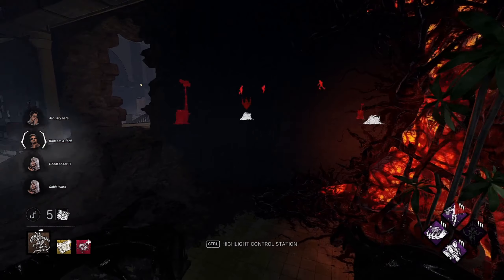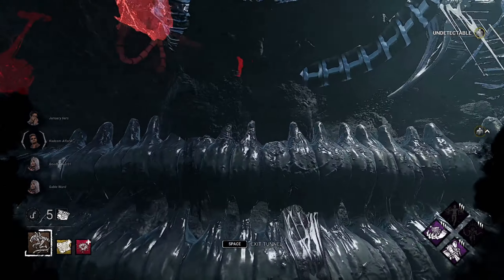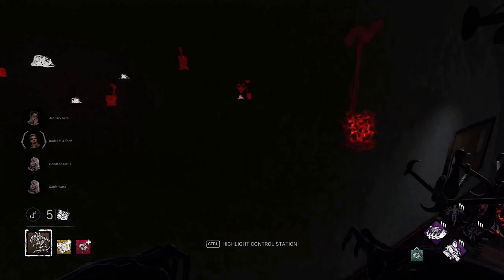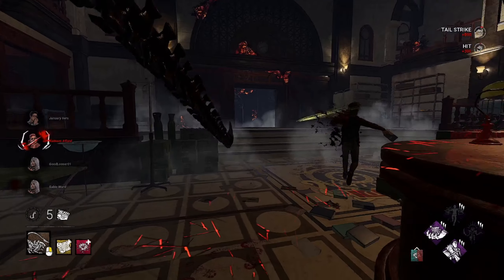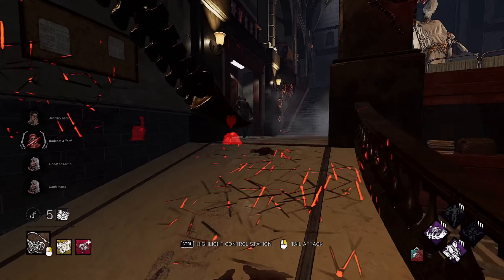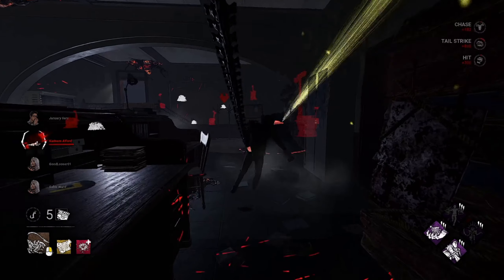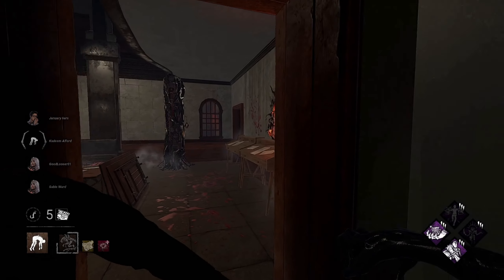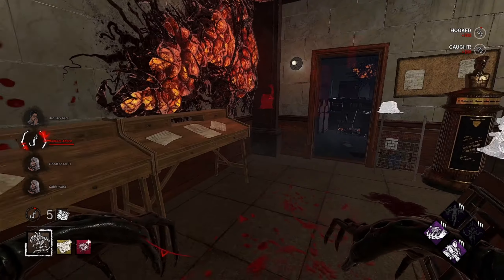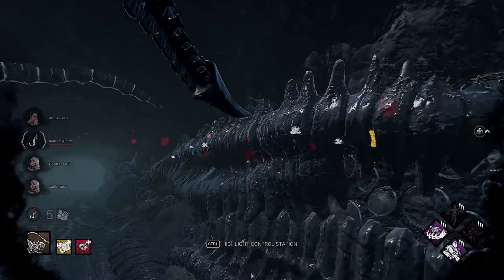All right, we've got Xenomorph on RPD with Lethal Pursuer, Oppression, Machine Learning, and Nowhere to Hide. Look at them up there acting like they can hide — but they can't, because I have Nowhere to Hide. All right, let's get into it. Two of these perks got changed — cooldown based or length based. Machine Learning is length based, so it's longer now that you get the effects of it, and Oppression has a shorter cooldown.